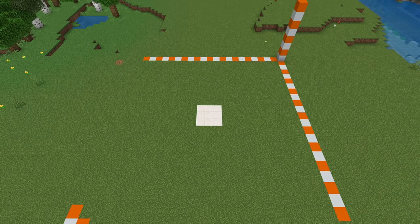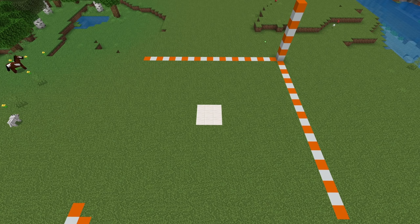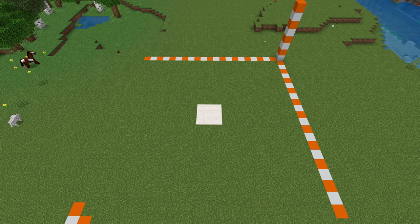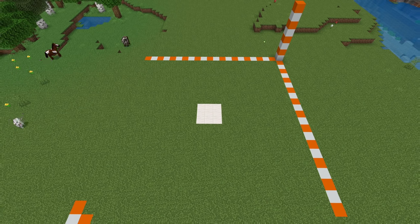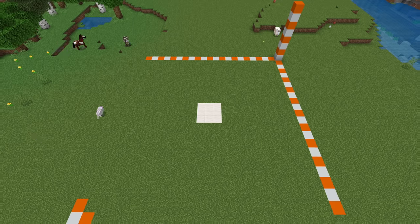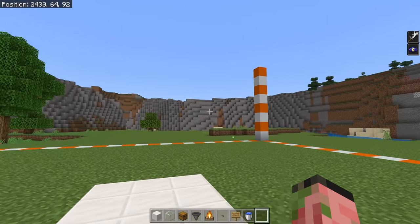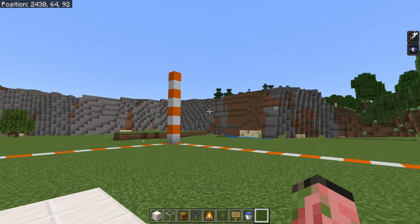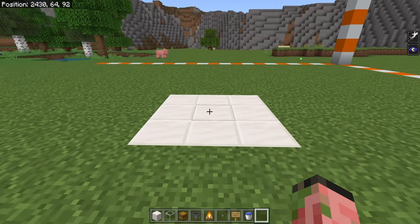All the materials you need to build this iron farm are down in the description for your convenience, and you're going to need a 21 by 21 area to build this farm. It's also going to be eight blocks above the ground and two blocks below the ground. You don't need to chunk-align this build, but you can if you want to. Ideally, this iron farm should be about 100 blocks away from other villagers' beds, bells, workstations, and other villager tech, but if you know what you're doing, you can put it a lot closer.